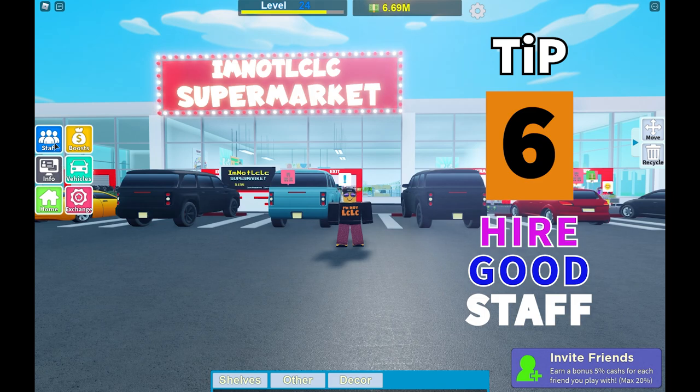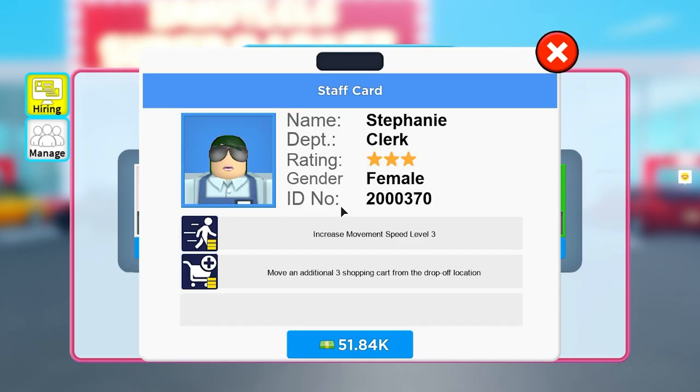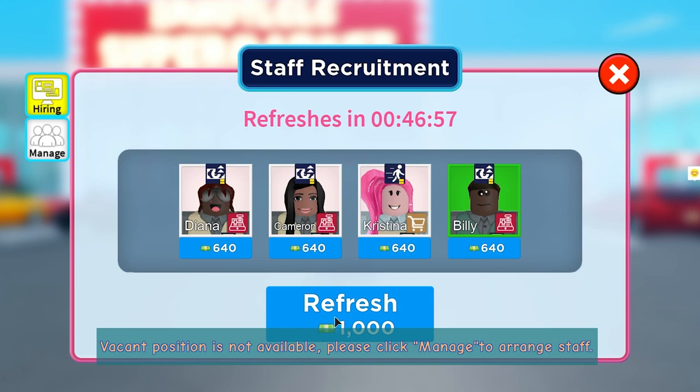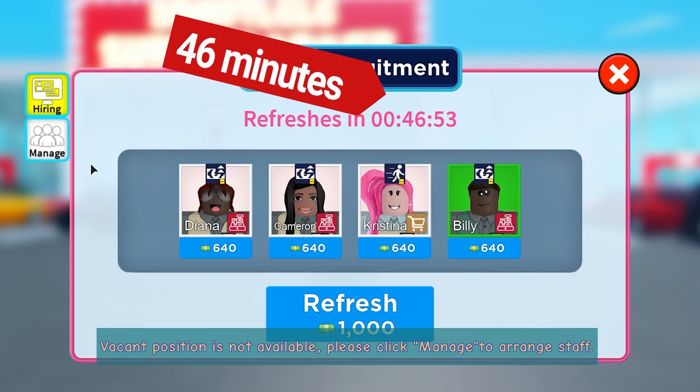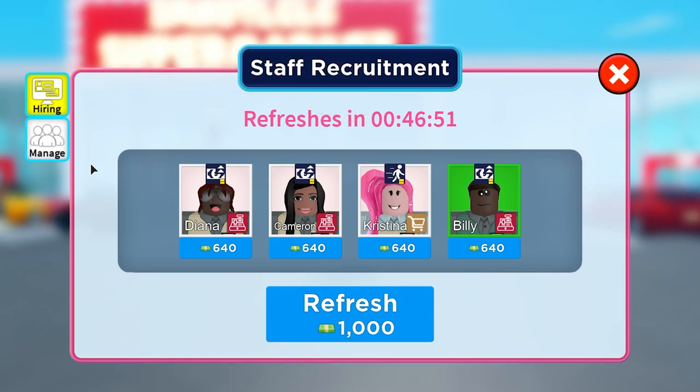Tip 6: Hire good staff. You can tell they're good because they cost a lot and they're different colours — blue and green are better than the plain colour. This member of staff, Stephanie, has some OP power-ups. She costs a lot of money but as soon as you see her available you want to purchase her. The staff recruitment refreshes every so often — there's a countdown here for 46 minutes — then you'll get a whole range of new staff to hire.